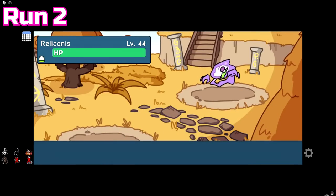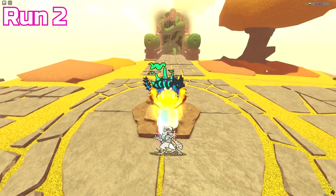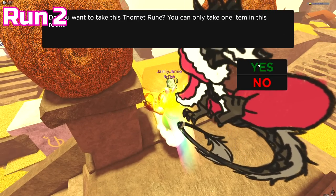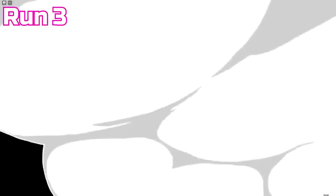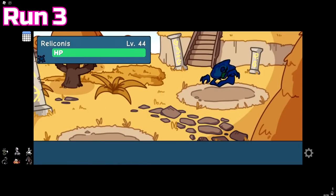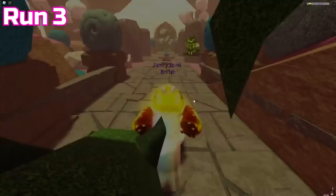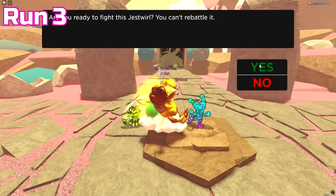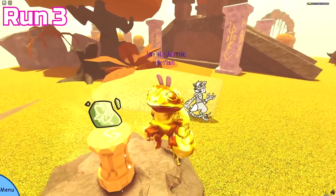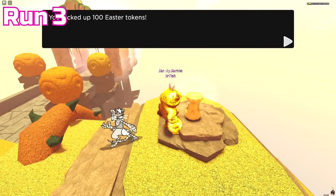Run 2 seemed lackluster for the first half, but was made up for by getting a Reliconus, an Easter tint Millicant, and then in the last room I finally got a Thornet runestone — the last runestone I didn't have from before starting this video. Run 3 was pretty cracked: I got a navy blue tint Reliconus, and in the very next room back-to-back was an Easter tint Jestful, which is apparently very rare. The final room had another Thornet runestone, but I took the Easter bag instead since I'd just gotten one.